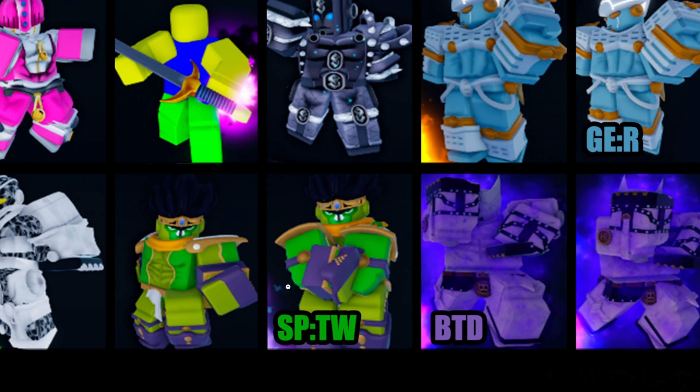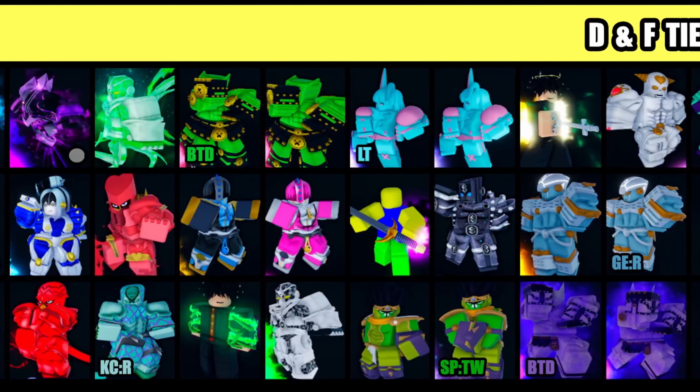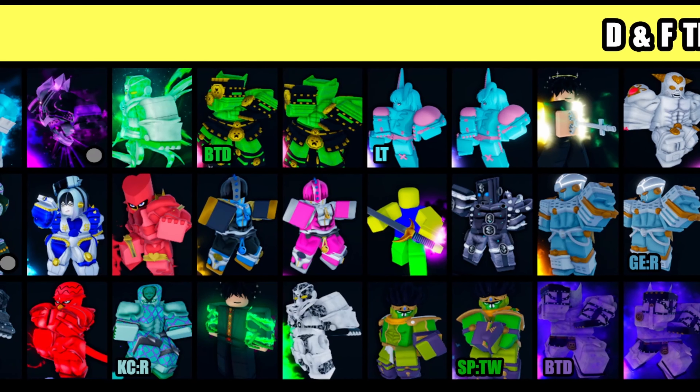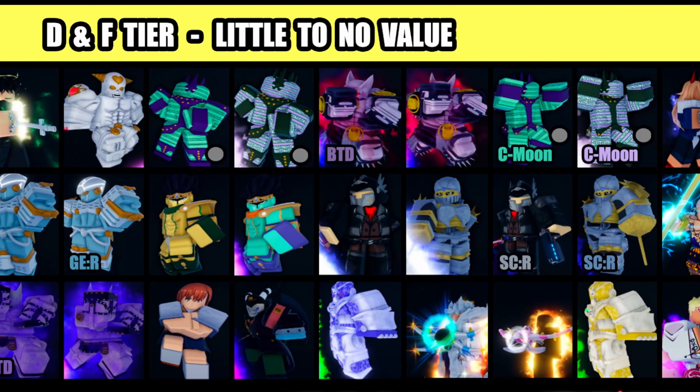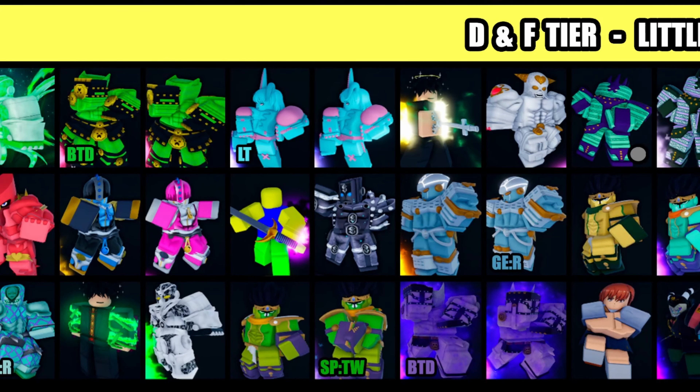Right here are all the D and F tier skins — all the trash, no value skins. If you have these skins, you're no value yourself. Your skin equals you in person, so S tier means you're high value.